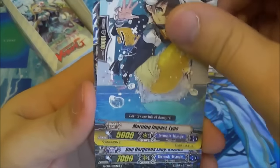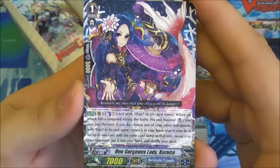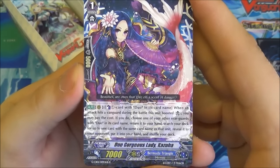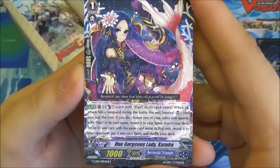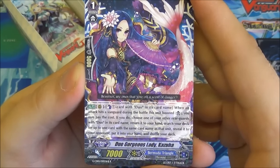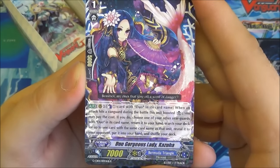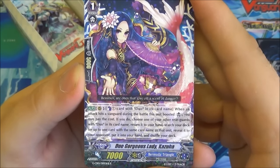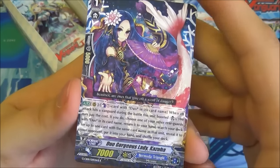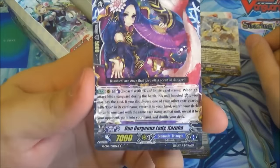Morning Impact Lips. Then our first single R: Duo Gorgeous Lady Kazua. She's a Grade 1, and her ability works on the rearguard circle — you have to counter-blast a Duo. When an attack hits a Vanguard during the battle this unit boosted, you can pay that cost. Then you can choose one of your other rearguards with Duo in its card name, return it to hand, search your deck for up to one card with the same card name as that unit, reveal it to your opponent, put it in your hand, and shuffle the deck. Just drawing more.